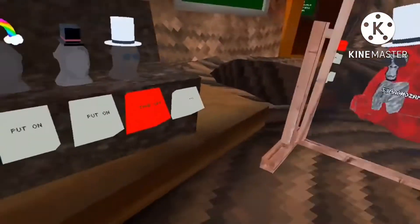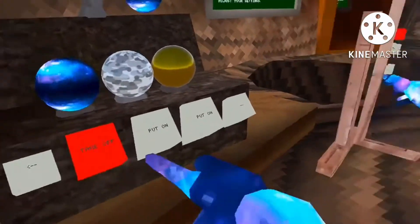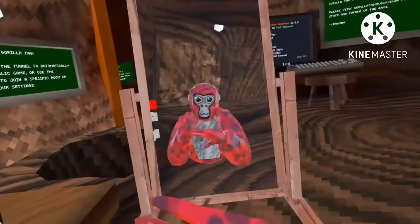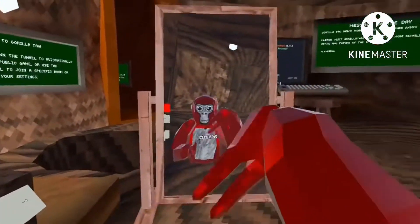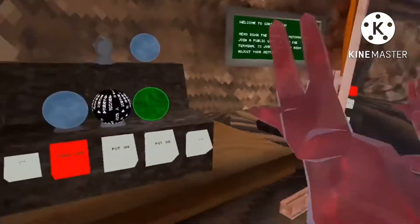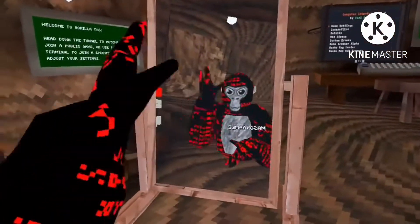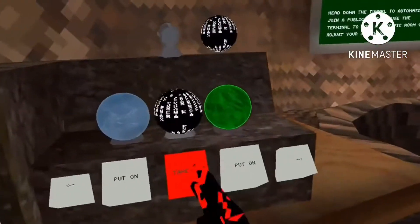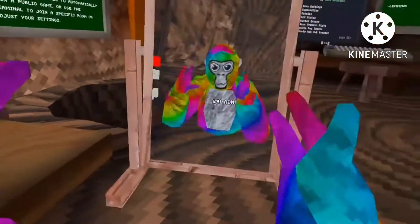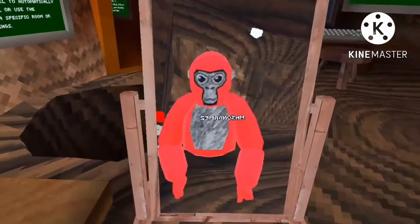Wow, that's cool. All right, on to materials. We have galaxy, we have this — I'm not sure what it is but it's cool, I'm pretty sure this is metal. We have see-through, I think. Then we have this code coating, we have an outline which is cool, rainbow, and we have just plain red.